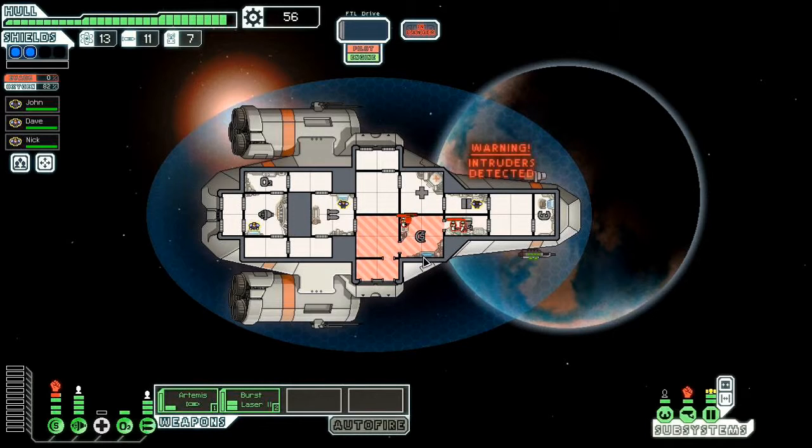A good strategy, I find, is... oh, they're through. Now they're attacking the sensors. But now the air in that room is running out. They've given up on the sensors, they're just going through the door. Now he's in the med bay, just smashing it in frustration.